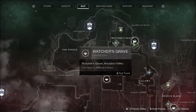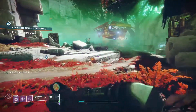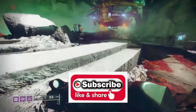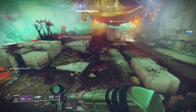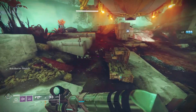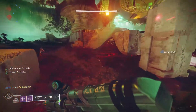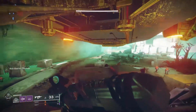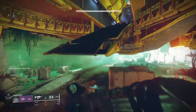This week, once again, Xur can be found on Nessus, so load yourself into the Watcher's Grave, then follow me on screen to the top deck of the Giant Golden Ship. Make sure when you jump up here, you jump onto the ramp and not under the ramp — under the ramp is just not going to work out.